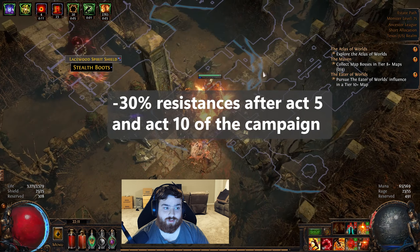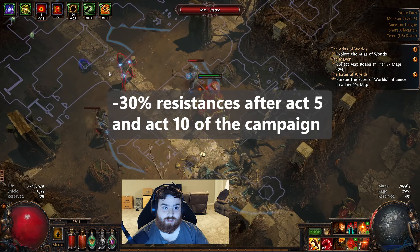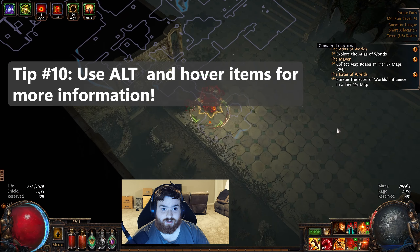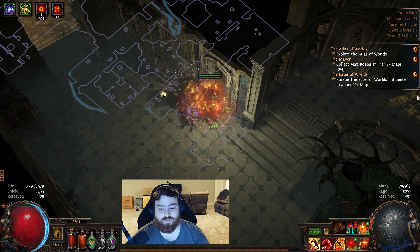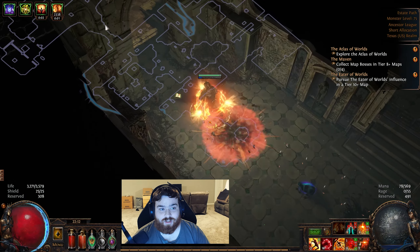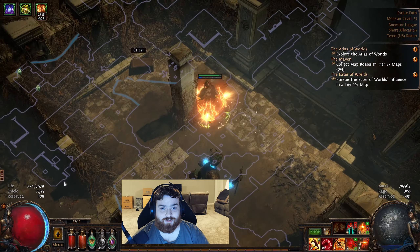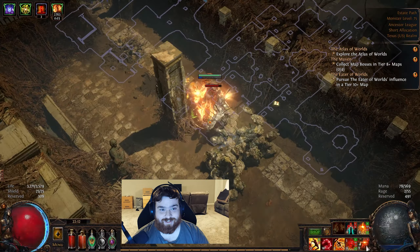You're going to see a reduction of 30% resistances at the end of Act 5 and Act 10, so after you clear those acts, go back and make sure you're still at least at that 75% threshold — ideally you want to be at 100%. Tip number ten: you can access additional information on items and skills by pressing Alt and hovering over them. These tooltips will give explanations and terminology used when describing what an item does and what its modifiers are, so make sure you're taking advantage of that.